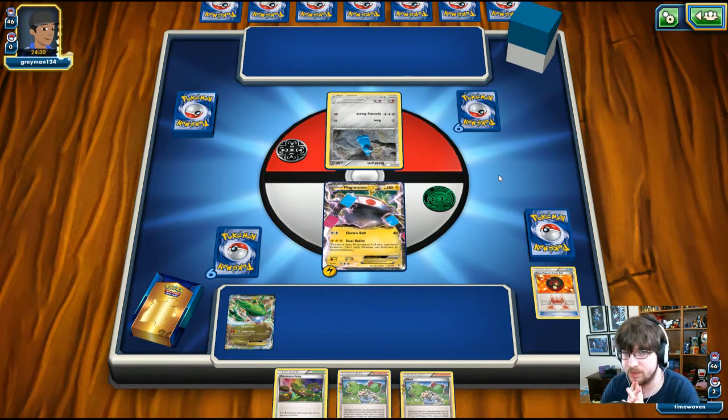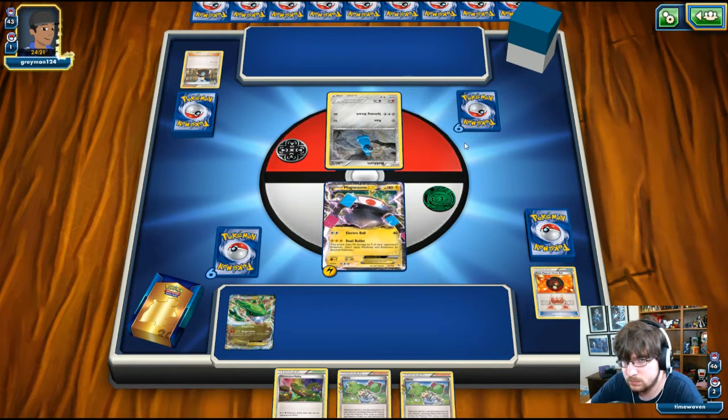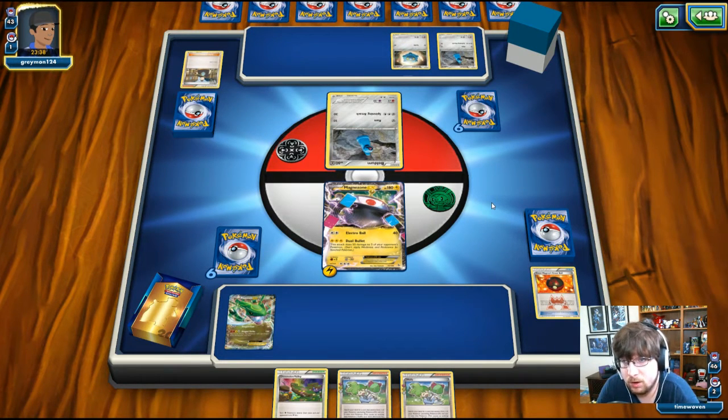I wonder if we can even get Electro Bolt off. He goes for a Tirano to draw three cards. He plays another Beldum — must be one of the cards he drew. The question is whether he's going to play that Lugia EX, which I definitely saw in his hand. My opponent has a few ideas up his sleeve. I need to get another Lightning Energy and start attacking next turn. We see the Bronzor he had in hand.